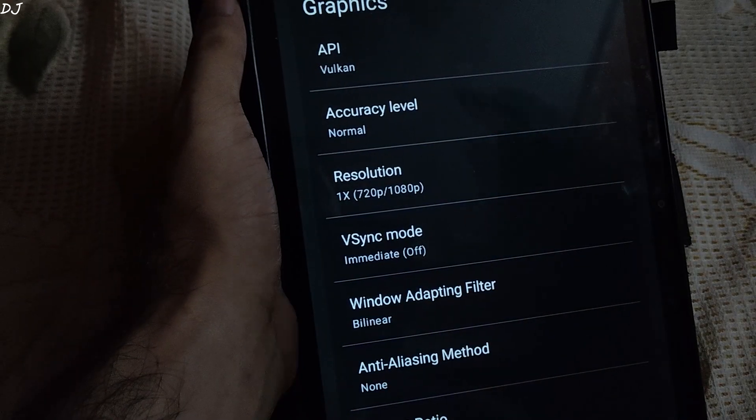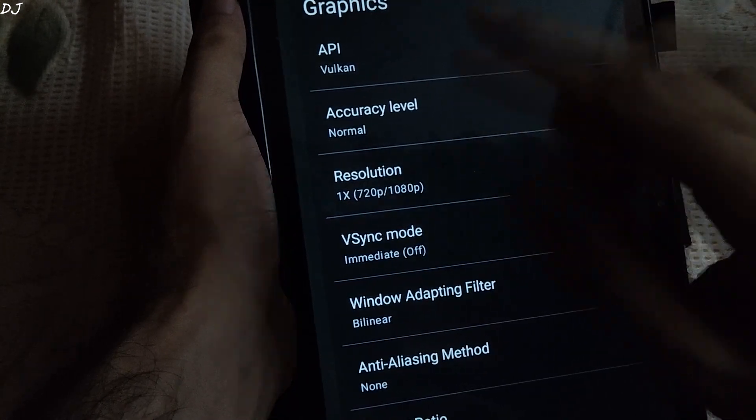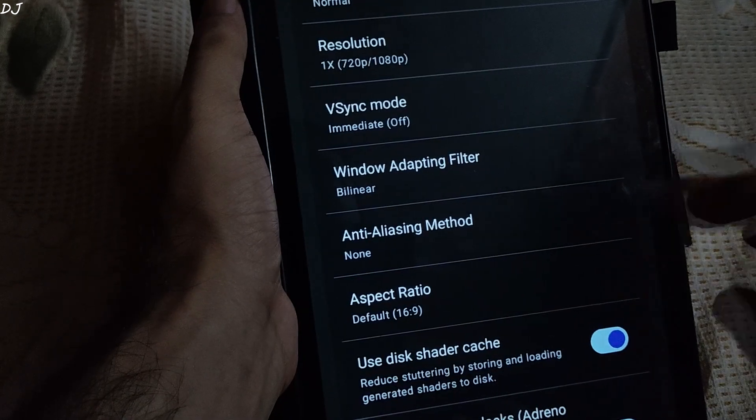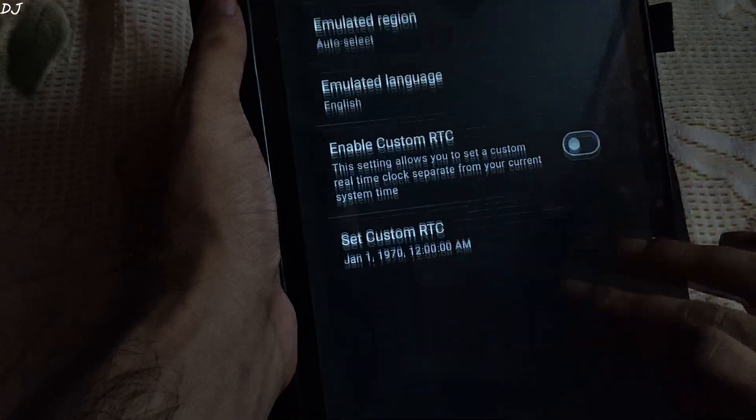These are the graphics settings — you can change them from here. The emulator does not support OpenGL; it only supports the Vulkan API. Resolution can be changed here as well, and you can enable or disable the docked mode. Good to see these settings already available in the early build.